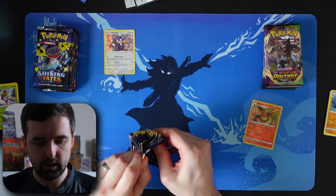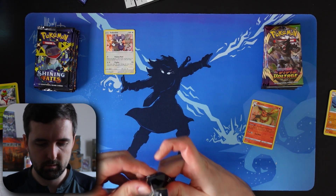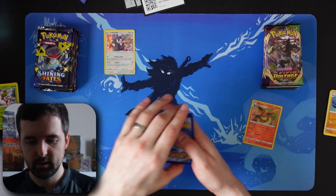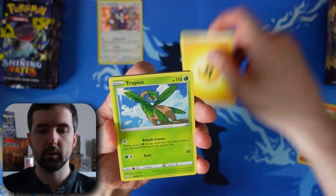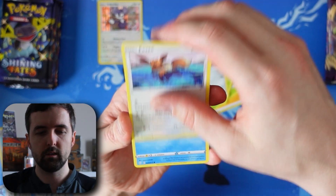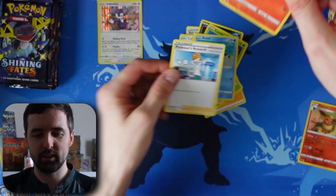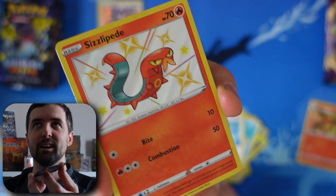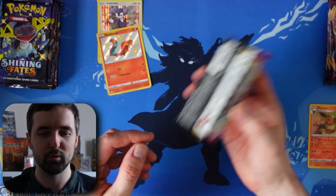Pack 2, Shining Fates again — code card, four from the back. Ball Guy, Galarian Zigzagoon towel, Nickit, Cacnea, Cufant, Eevee, Buizel — a shiny Sizzlipede and a Professor's Research. So far Shining Fates is running away with it. The Sizzlipede is a nice shiny to put up against whatever Vivid Voltage can pull.